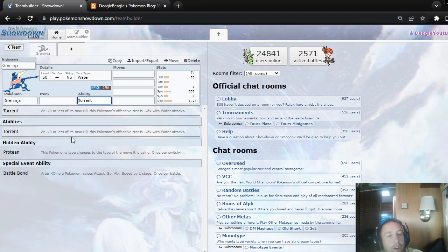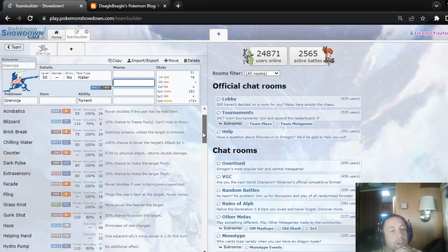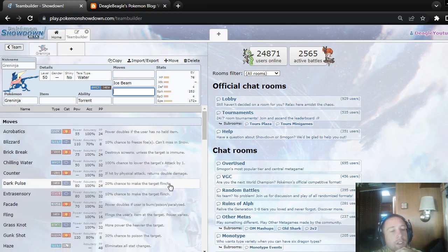Torrent's not a great ability. I suppose it isn't useless, but I would use Protean or Battle Bond. Protean doesn't really give you a boost to your typing, but you could use it to give you an additional STAB, like for Ice Beam.